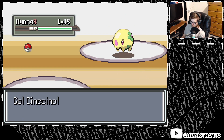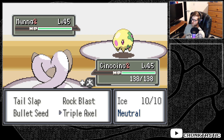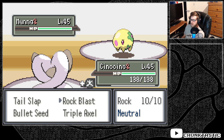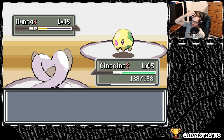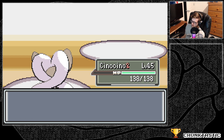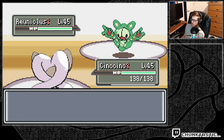Another Elite Four member — the psychic one. Another shiny! That's three straight gym leaders with shinies. We do have a G-Max. Nice. I mean, Tailslap — or we would have done it in four, but whatever. I don't know why I clicked it.